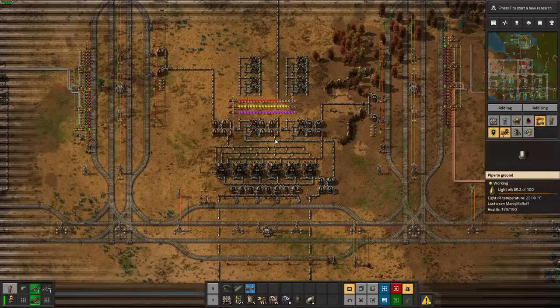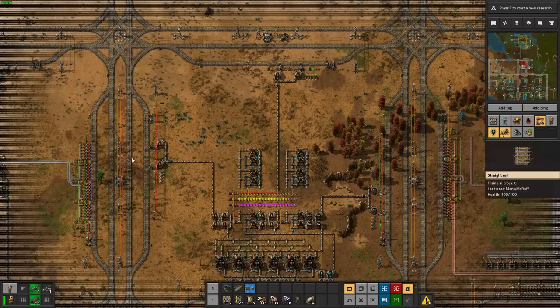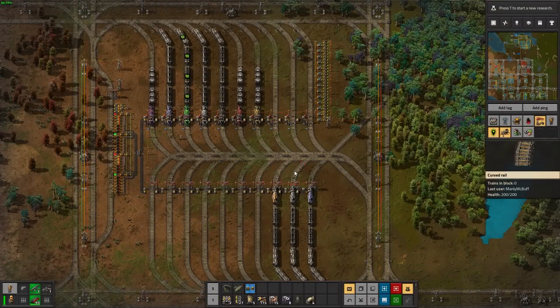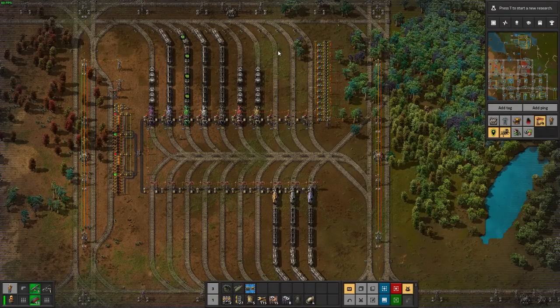So that means - look down here - I've got a crude oil cell, and it produces light oil, heavy oil, and petroleum. That means I need a light oil, a heavy oil, and a petroleum train. The issue with this is I just find it to be inefficient, because these trains - you don't consume heavy oil that much, so the heavy oil train spends most of its time sitting in the factory idle.